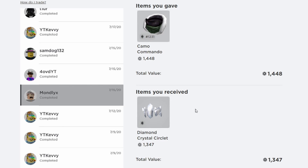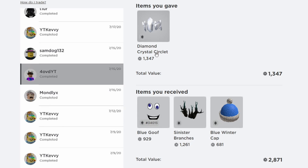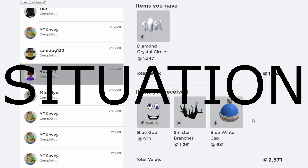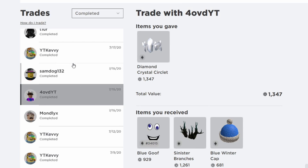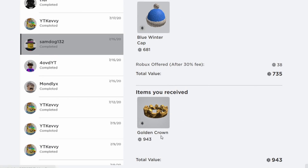I traded the Diamond Crystal Circlet for 2.8k worth of items — Blue Goof, Sinister Branches, and Blue Winter Cap — which is around a 1.5k win. Projected trading is a high risk, high reward situation. If I hadn't traded it off, it would have dropped to 1.3k and I'd have lost. But I traded it and got a massive win. The next trade was with Sandog132 — I gave Blue Winter Cap plus a couple bucks for Golden Crown, about a 200 win.